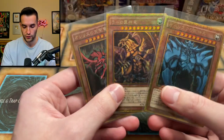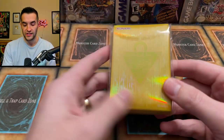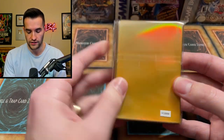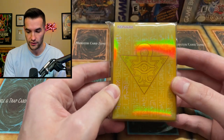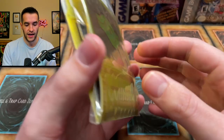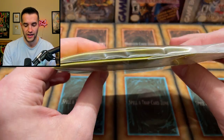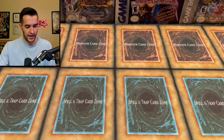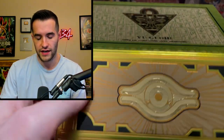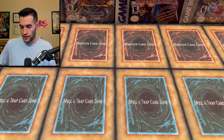We have Slifer the Sky Dragon — very nice, probably my favorite of the three, beautiful looking card. So we've got the entire god card set and they look absolutely amazing. Then you get these sleeves — these honestly might be the coolest thing in here. Super cool sleeves, big fan. OCG always has amazing sleeves and amazing rarities. Then we have what looks like a duelist named deck — kind of like a paper deck box. And there's a little box here if you need to put some stuff in there.